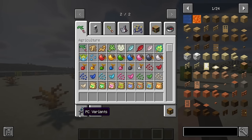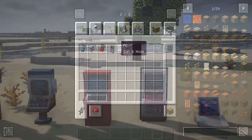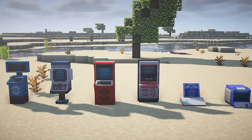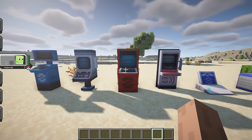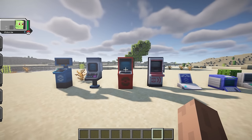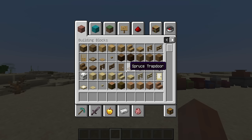This mod is an add-in for Cobblemon that adds functional PCs from different Pokémon regions, allowing you to use seven brand-new detailed PC variants to capture the style of every Pokémon region or immerse yourself in a nostalgic representation of your favorite Pokémon games. The PCs all function just like the one included in the base mod, only with custom-made models based entirely on real PCs used in the games.